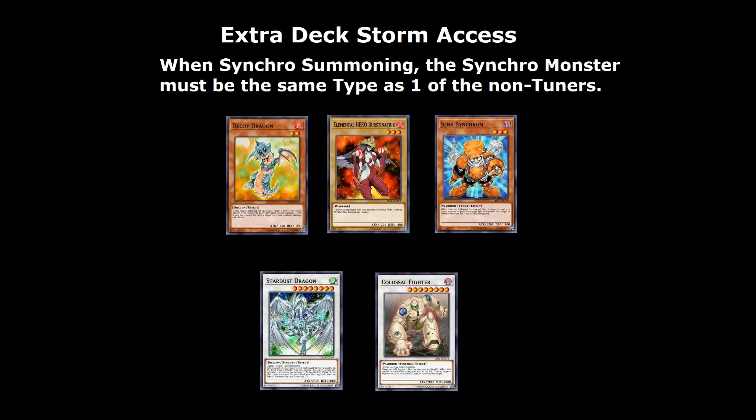For Synchro monsters, the Synchro monster must be the same Type as one of the non-Tuners. For example: if you have Decoy Dragon, Burcinatrix, and Junk Synchron, you can make a Synchro 8 — either Stardust Dragon, because Decoy Dragon is a Dragon monster, or Colossal Fighter, because Burcinatrix is a Warrior monster.